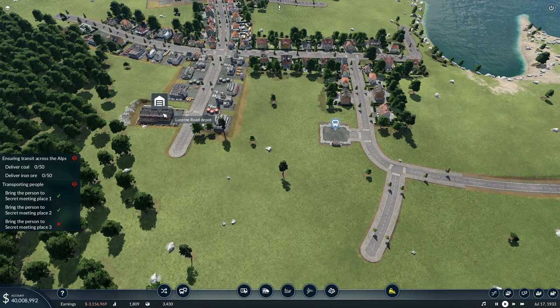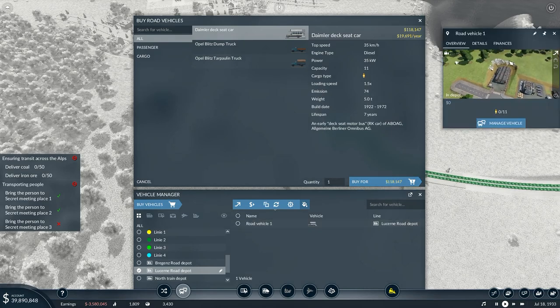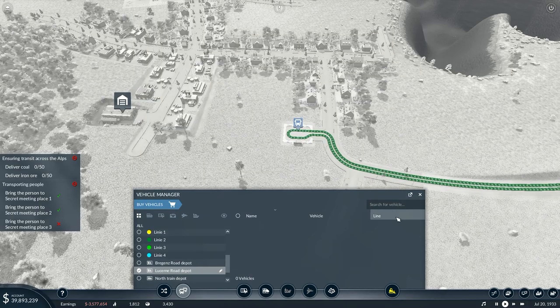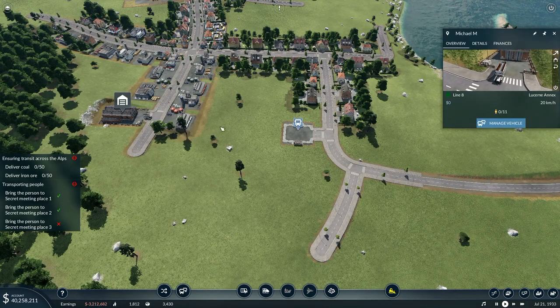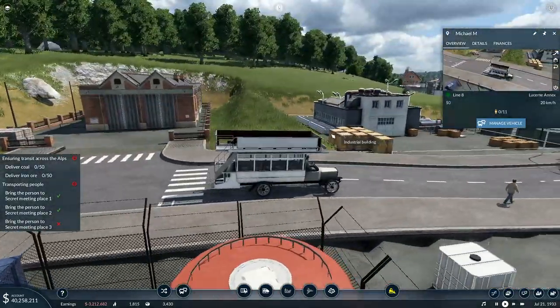That bit is done. I only need one vehicle for this job. That one vehicle right there is called Michael M — right there. And you are going to go to line eight. So we're going to follow Michael M — I'm going to latch on to you and follow you, just so that we can get this bit established.